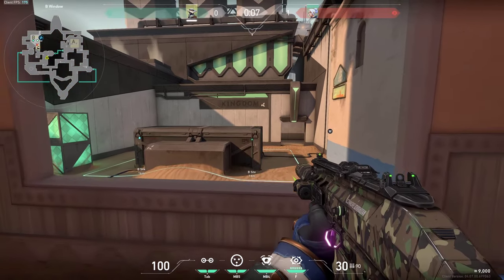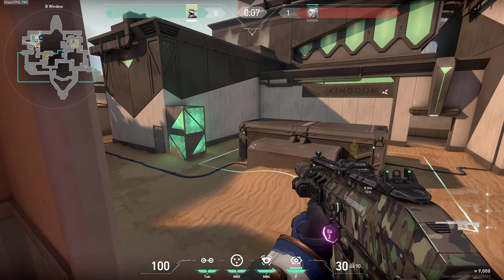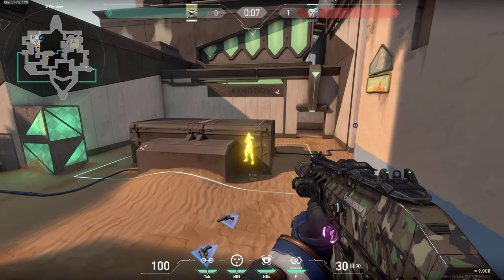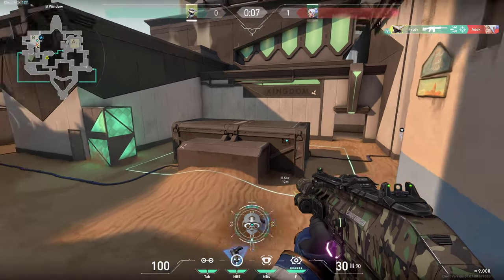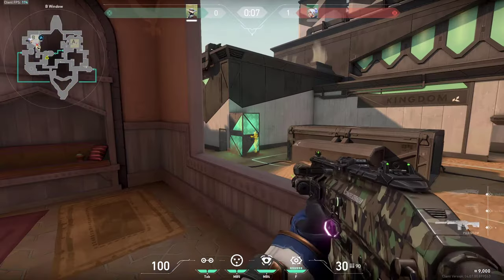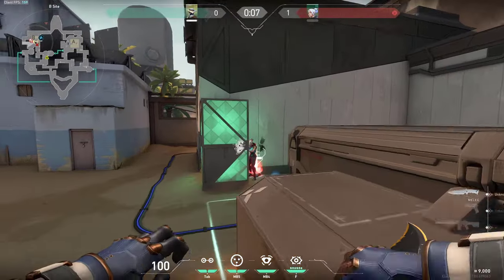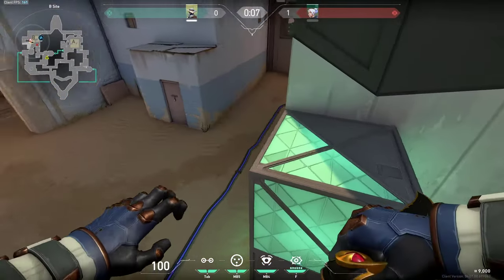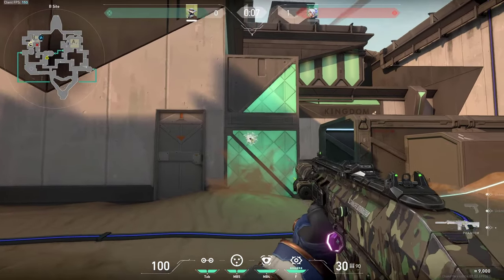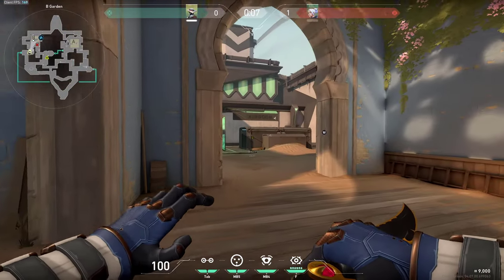This whole cube is super easily wallbangable. The enemy can be standing pretty much anywhere in this cube, and as long as he is in this range — not at this thick spot — you can shoot through and get a free kill. And of course this works for this box as well. If the enemies are here, you can wallbang them super easily. This box is easily penetratable from this side or even from this side as well. And you can wallbang this cube from the long area as well.